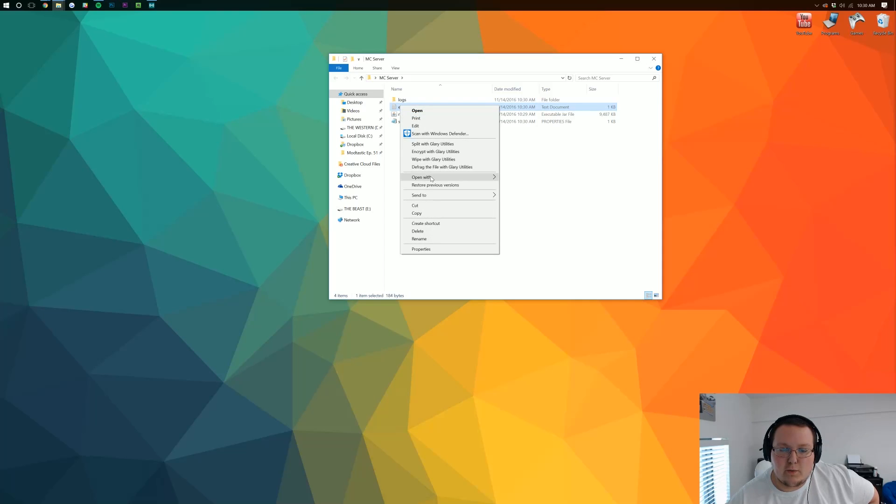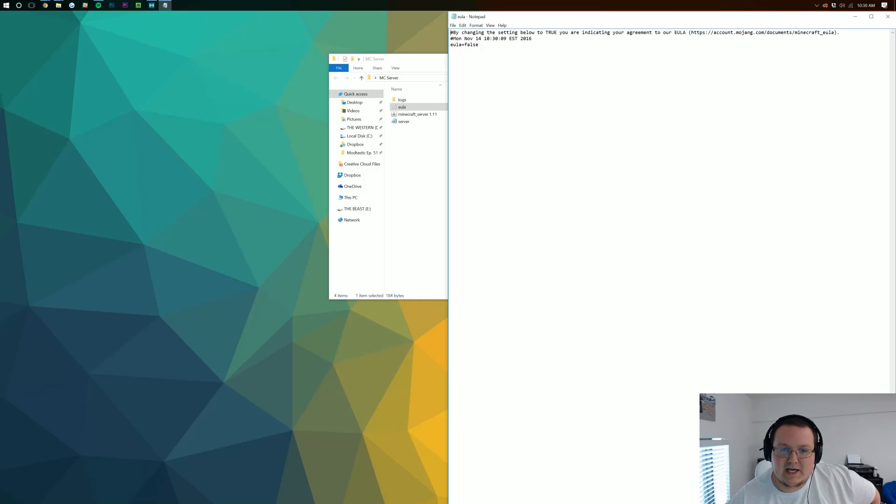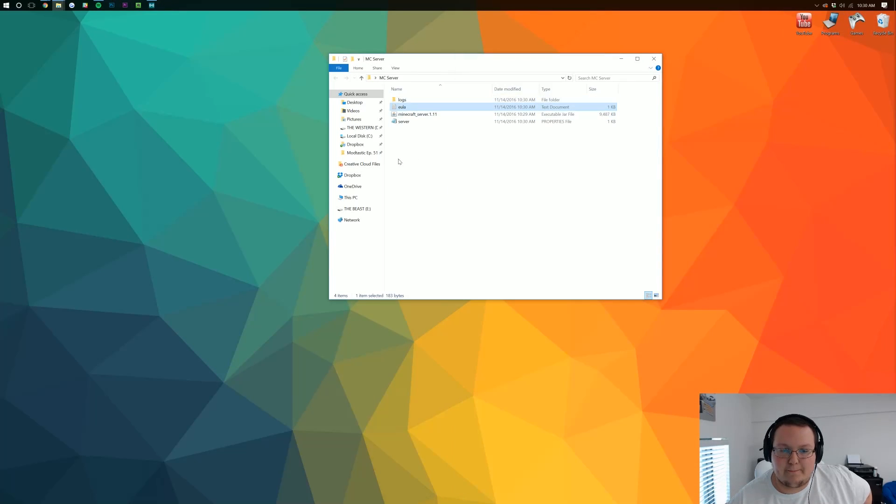Right-click on the EULA file and make sure you open it with Notepad. It'll open up and you'll see EULA=false. If you go to the link provided and you agree to what it says, and your server isn't going to have any of the prohibited things, then you can change it to EULA=true. Go ahead and click File and then Save, and then close out of Notepad.